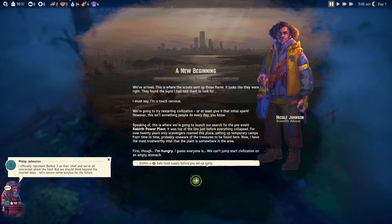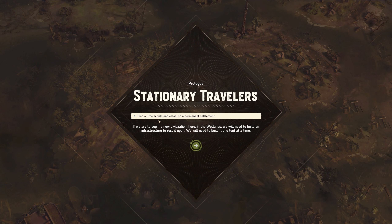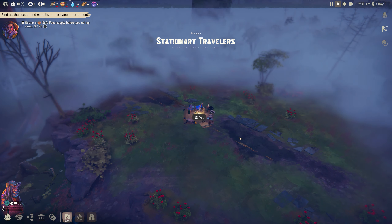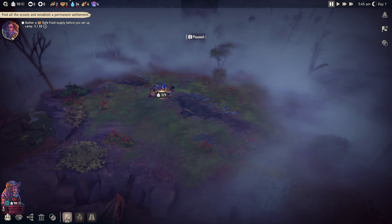We need to gather a safe food supply before we set up camp - we can't jumpstart a civilization on an empty stomach. This is the prologue: Stationary Travelers. Find all the scouts and establish a permanent settlement. To begin a new civilization here in the wetlands, we'll need to build an infrastructure one tent at a time. Our objective is displayed in the top left of the screen.